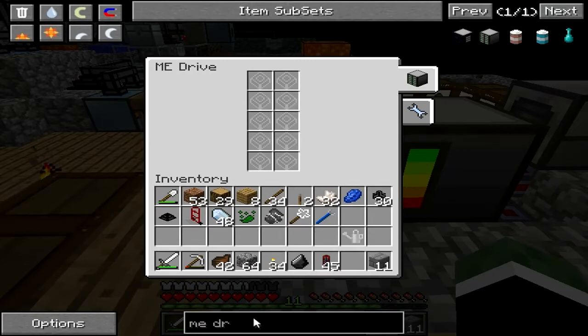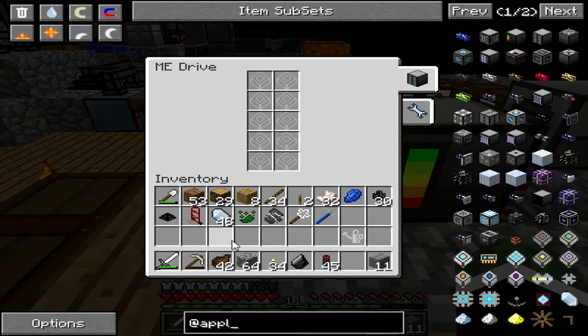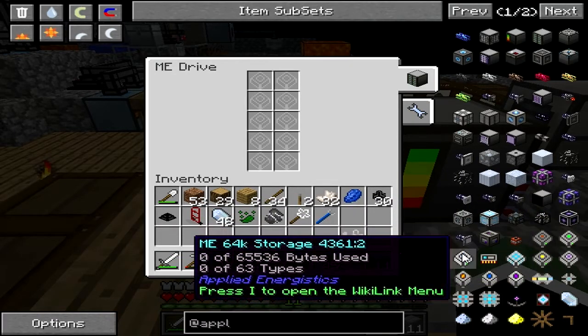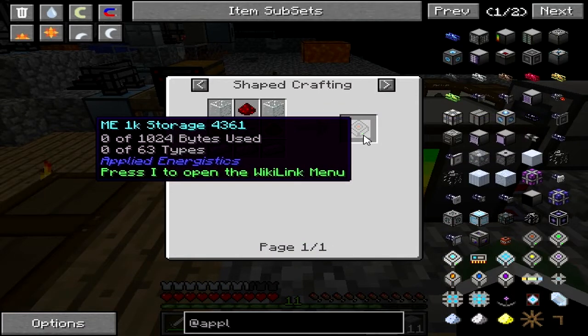This drive can store 1K, 16K, or 64K storage cells. How they work is each item is worth a certain amount of bytes. This one can store up to 1,024 bytes of up to 63 different types of items, or just one item worth 1,024 bytes, or a mix of items. Simple.